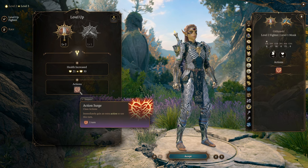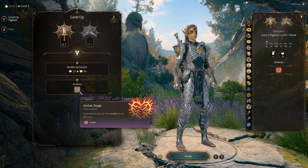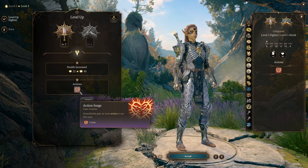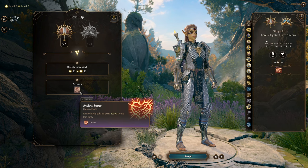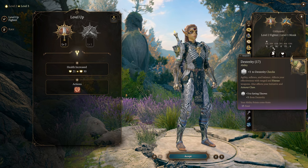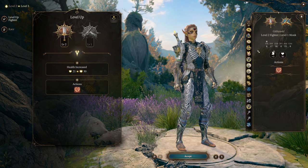Level three and four are often the points at which Honor Mode or Tactician runs run into difficulties, because your enemies are starting to scale up but your characters haven't yet come online. This character, because it power spikes so early thanks to getting Action Surge and Flurry of Blows very early, is going to be an excellent carry throughout the difficult early game. You're also quite resilient, because you have 16 constitution and 17 dexterity, giving you great AC and great hit points for this stage — especially because we started with Fighter and got all those extra hit points.